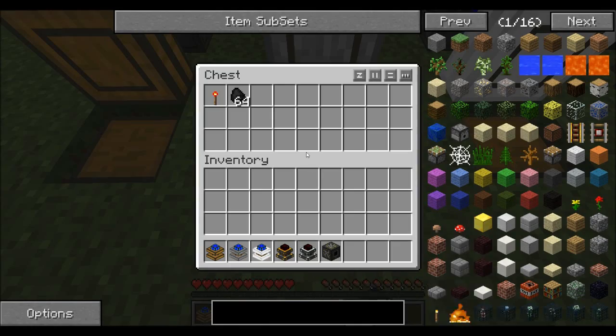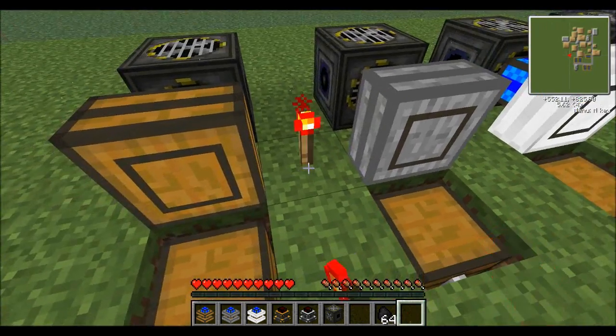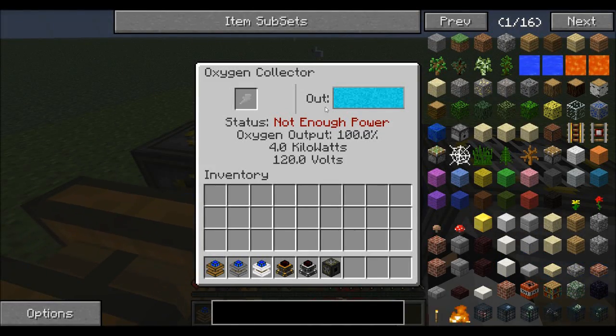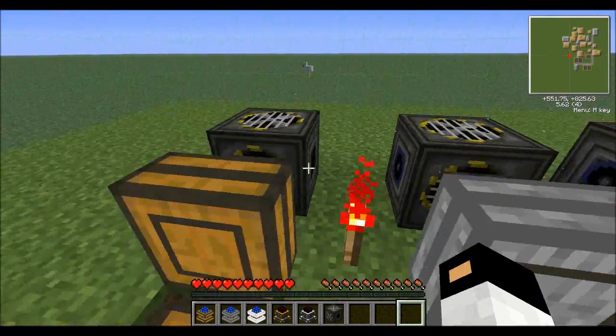Next we have the almighty Stirling engine. To run it all you need is one redstone torch and you gotta put some coal in there. As you can see it works a lot better in comparison to the redstone engine.